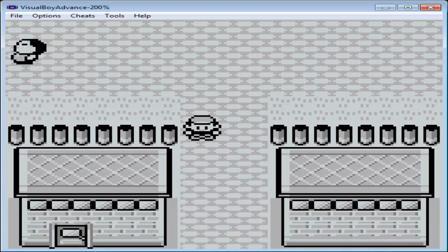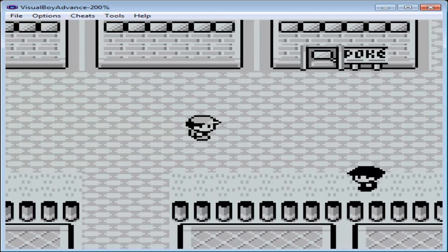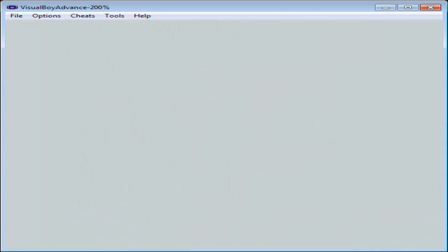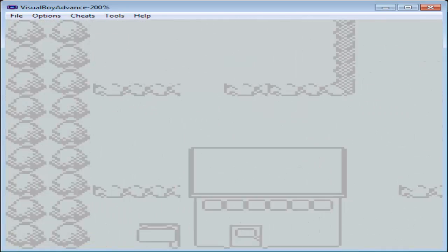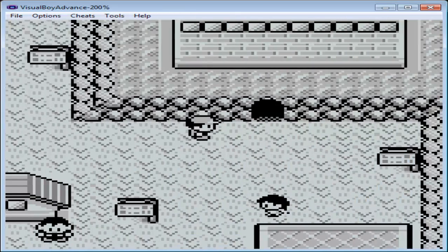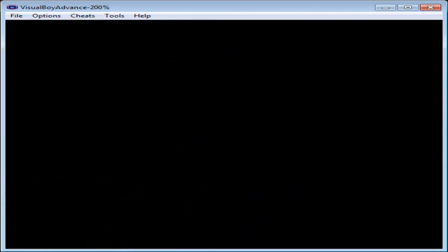Alright, so now what do we need to do? Beat the Rocket guys — Silph Scope. So the Silph Scope will allow us to go to Lavender Town. I can just fly there. In Lavender Town I can use the Silph Scope to identify the ghosts that are in here.